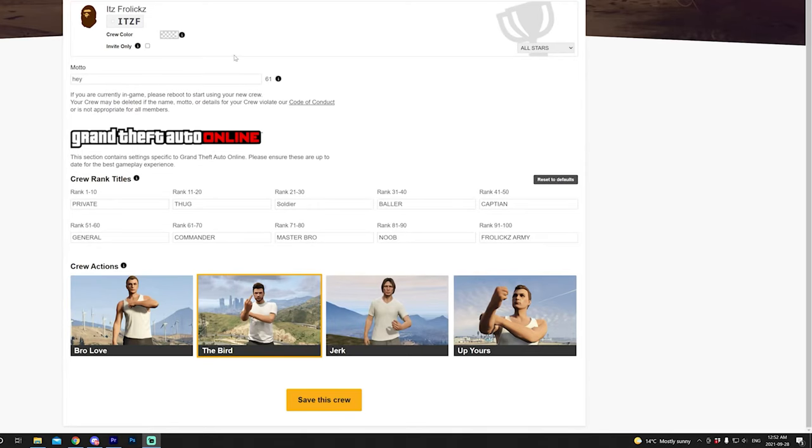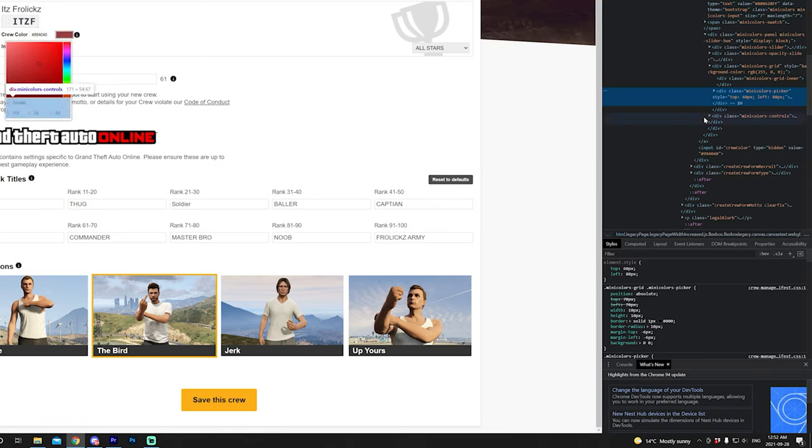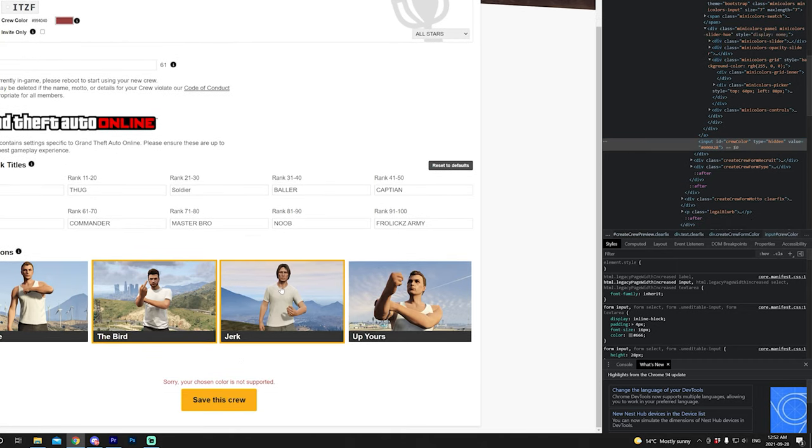Alright, so we're on the Rockstar Games Social Club. First thing you want to do is click on the crew color box right here, then right-click in the actual color area and click Inspect. This menu will open up on the side and you'll see a hex code right here. This is where you're going to input your custom crew color — type in a hashtag. For instance, the color we're using is a custom midnight purple, so the hex code for that is 000A28. Then click Enter and from there click.